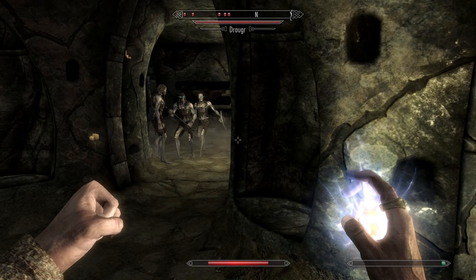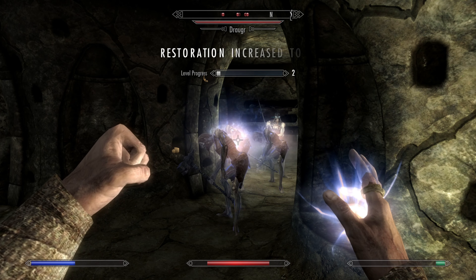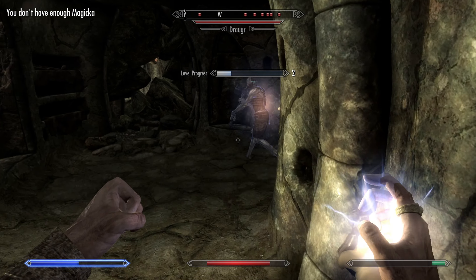The next method is conjure undead and turn undead. This one is simple: buy the cheapest undead conjuration, such as Skeletal Minion, and use the turn undead spell on him. Do this in a controlled area such as your house. Once your Magicka runs out, wait an hour and repeat. This works pretty well until you have a high enough Restoration level for the next method.